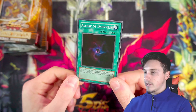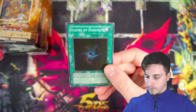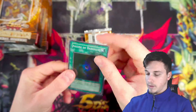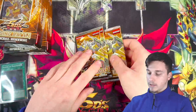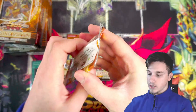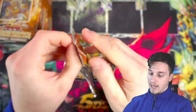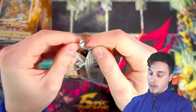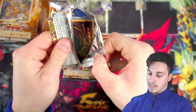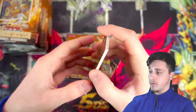Yeah, look at that — very dark. Draw two cards from your deck, then you must discard a Dark Monster, and then remove one Dark Monster. Beautiful Allure of Darkness. And our first three packs from our first special edition — let's see if we can get something crazy. A Raging Battle. We've done a couple of openings this week. Yesterday was GX, now we're back to 5Ds. If you haven't seen yesterday's video, definitely go watch at least the last five minutes — we did really, really well.